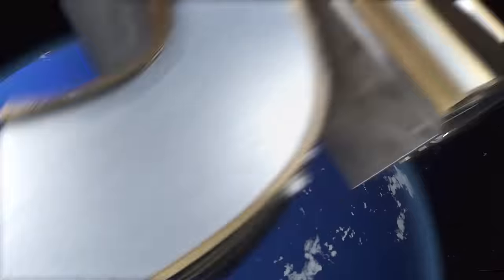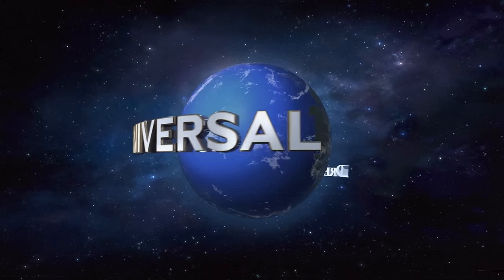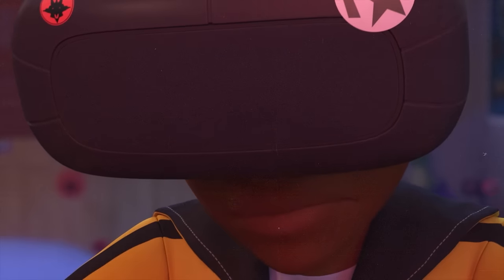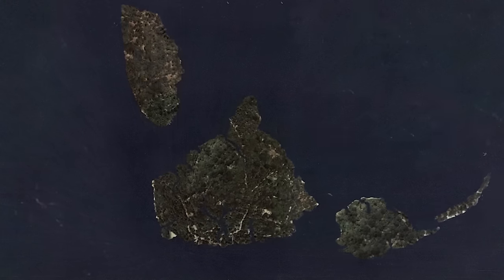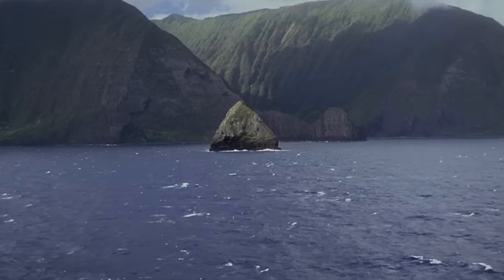Right off the bat, we have the animated Universal logo that features Pangea before spinning to reveal the DreamWorks logo. The show opens with Darius playing a VR game set on Isla Sorna, Site B. While the dialogue references the Isla Nublar base, the radar shows a map of Sorna, the island featured in both The Lost World and Jurassic Park 3.